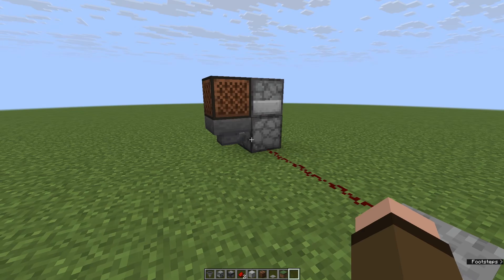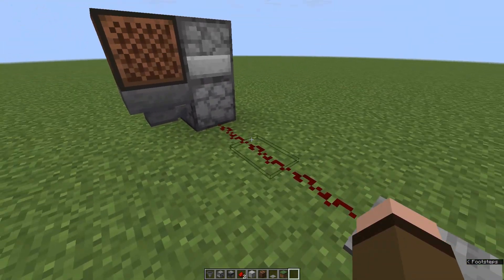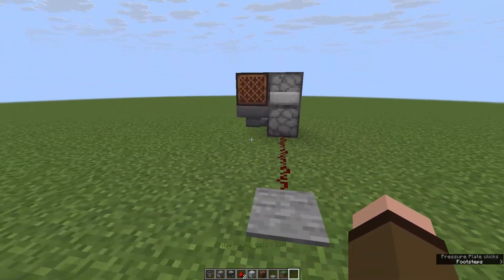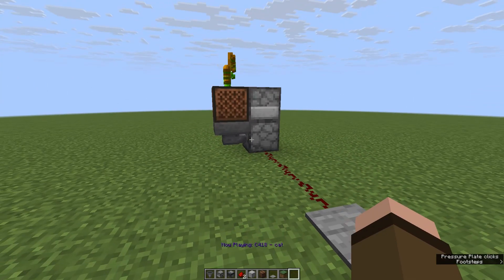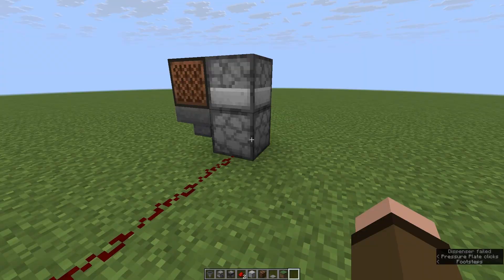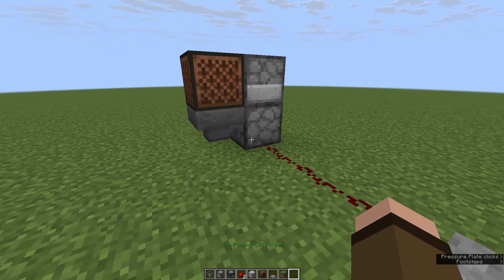Some comments on my last video were asking about manually triggering the jukebox loop. It's possible, but not quite as straightforward. With pressure plates running directly into the lower dropper, you press it — it works that time, but now watch: I step on it again and it doesn't work, then I step on it again and it goes. Even though the disc didn't move on that first step. It's weird, I don't fully understand it.